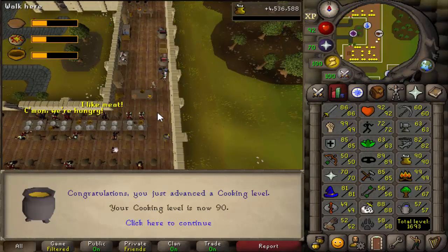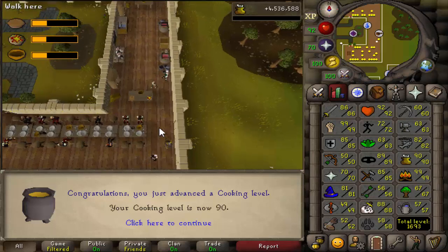Finally, 90 cooking! 4.5 million XP gained. From where I started cooking till now, I ended up making about 12,000 pineapple pizzas. Between this and fishing, it probably took about 80 hours. It's definitely nice to be done with these two grinds.